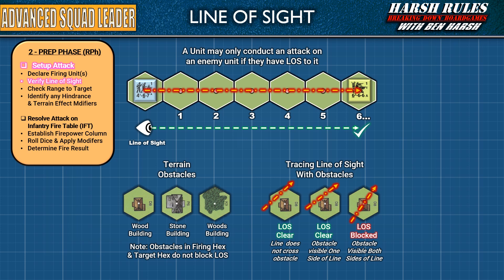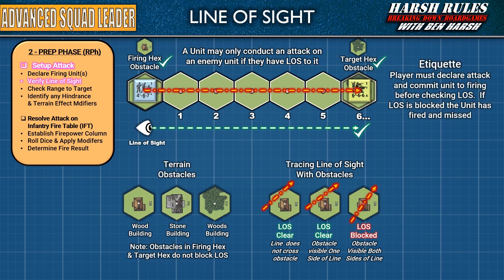Some key points to remember when determining line of sight: obstacle terrain like woods or buildings in the firing hex and the target hex do not block line of sight. Think of this as a unit firing from the windows of one building at their target in the windows of another building. Attacks may also be traced through units and intervening hexes without affecting them. In formal play, neither player may make a line of sight check until after an attack has been declared. Should a check reveal a line of sight obstacle, the fire attack is not resolved, but the unit that declared the attack is still considered to have fired.